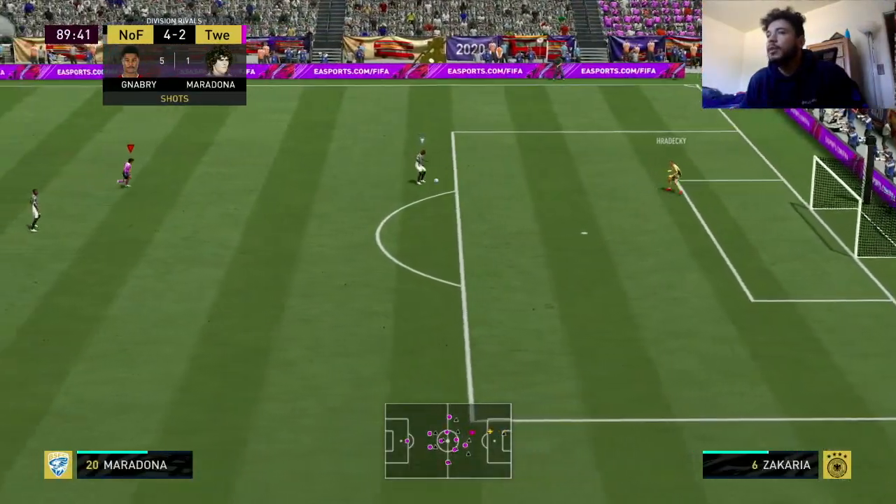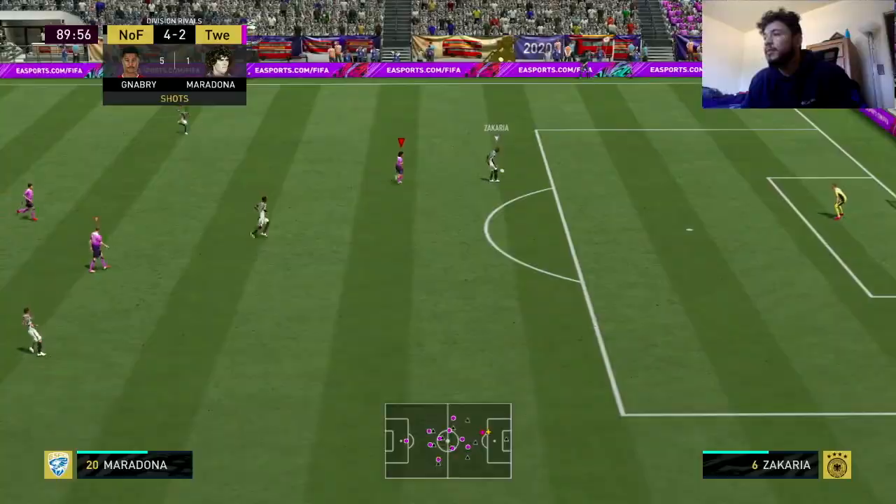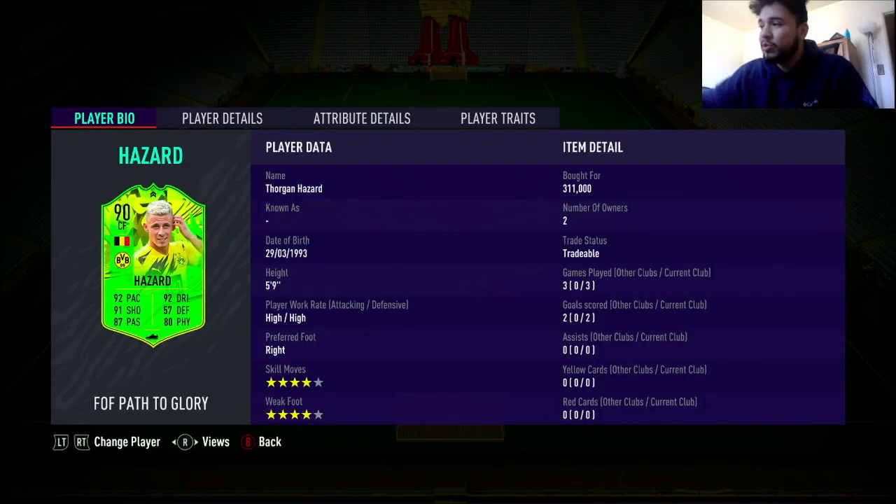That was a good pass by Hazard. Thorgan Hazard — three games, two goals, for 300k. I think he's an alright player; I don't think he's the best. I wanted this card to be so good but it just didn't feel that great. At the level the game is at right now, it just doesn't feel like a great OP card. It feels fun to use.